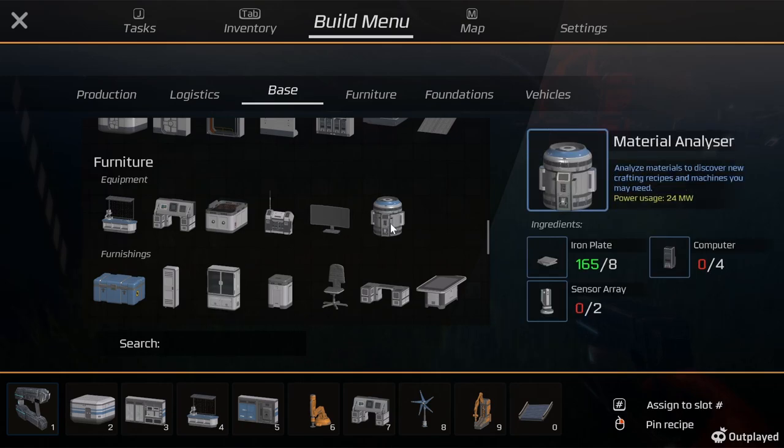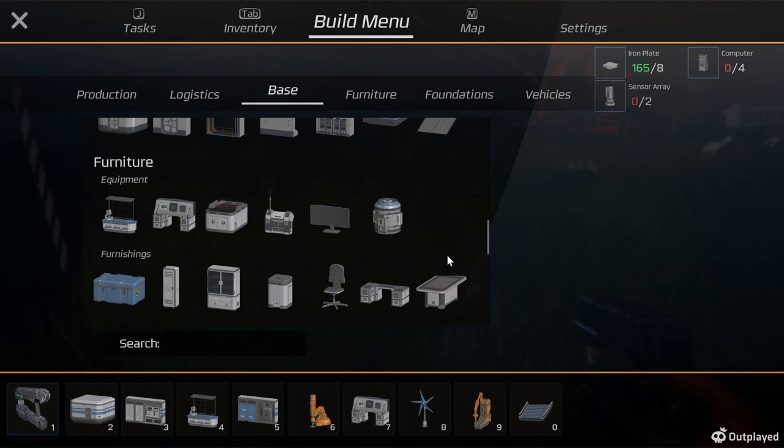Furniture. What's this? Material Analyzer. Solar Array. Let's do the Material Analyzer first.